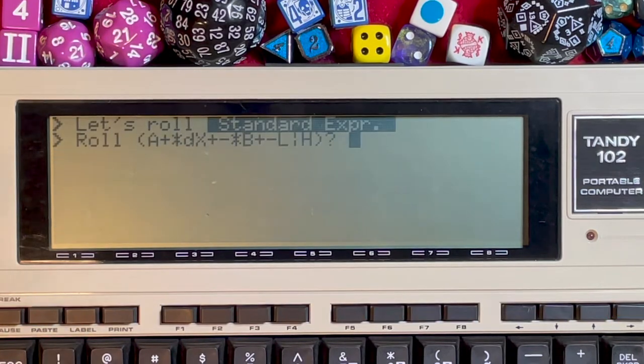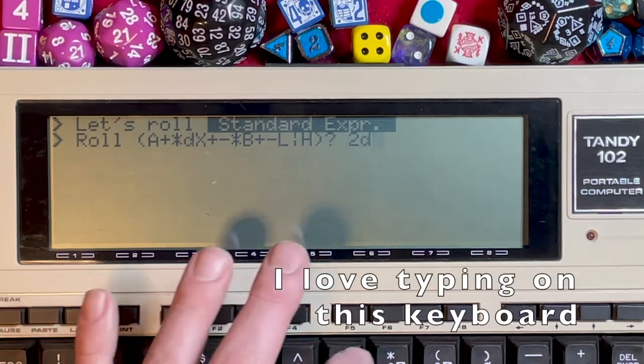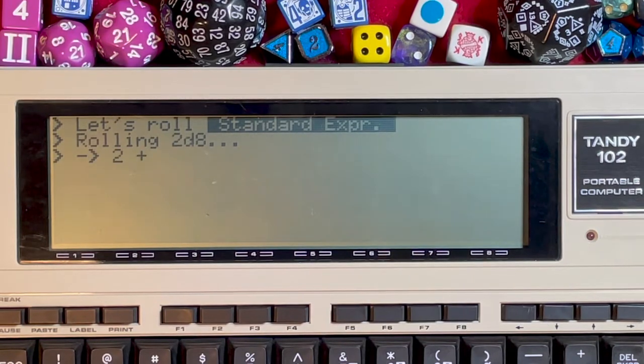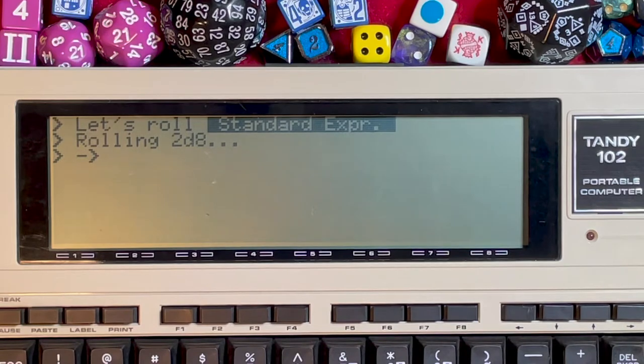We'll see the standard expression formula waiting for us. Let's try something simple: a 2d8 attack. Type 2d8, press enter, and it rolls those dice for us. If we want to roll that same one again, press R or enter as the default and it'll roll that same combination again.